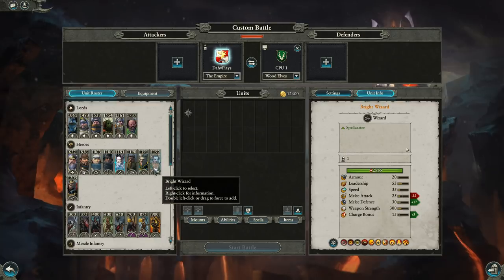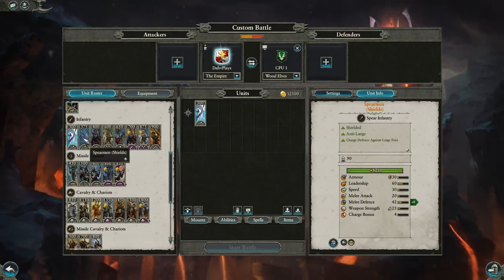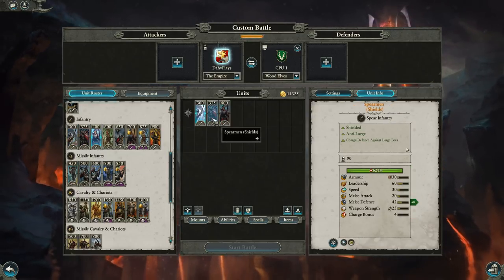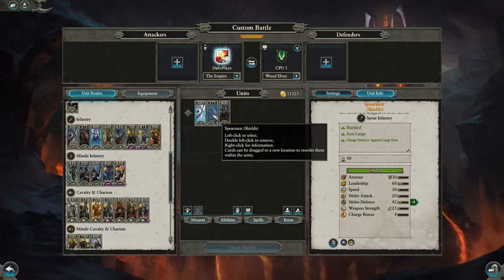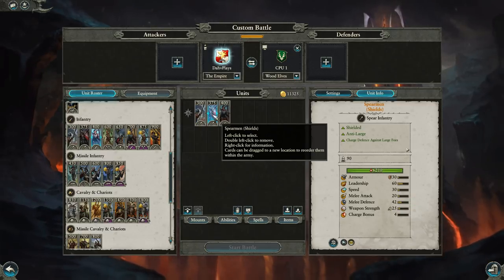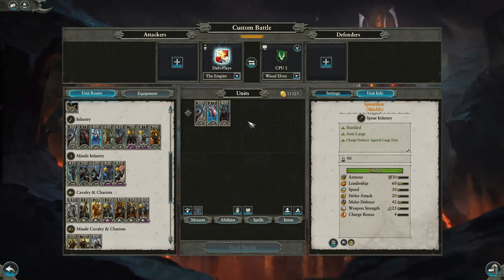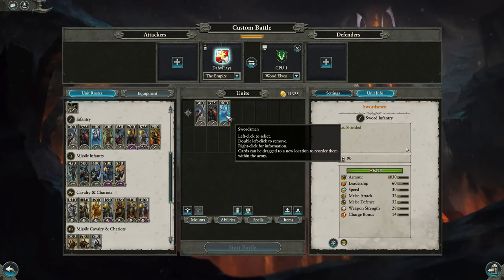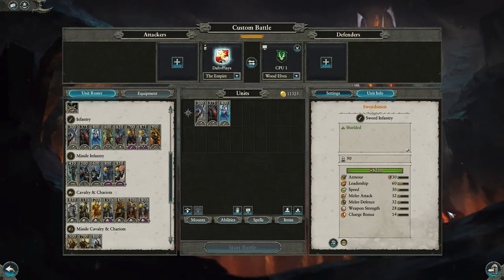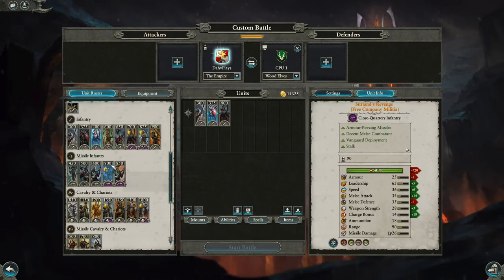That's pretty much it for lords and heroes. Next, let's talk about state troops. We've got Spearmen, Spearmen with shields, and Swordsmen. Spearmen with shields have slightly different attack animations that are a bit faster, giving them slightly higher DPS. Swordsmen are your sword-type unit. Honestly, state troops are some of the most cost-effective low-tier troops in the game — Swordsmen have 32 melee attack and 32 melee defense for 400 points. Spearmen with shields have 42 melee defense, making them a really nice anvil for cavalry-heavy builds.